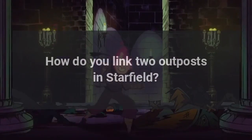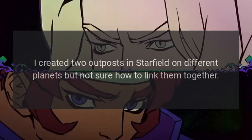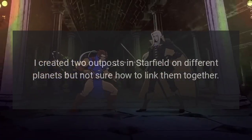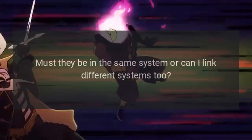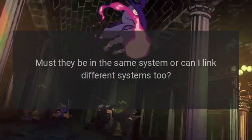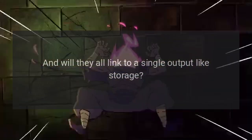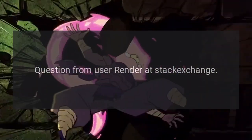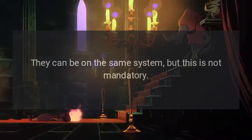How do you link two outposts in Starfield? I created two outposts on different planets but I'm not sure how to link them together. Must they be in the same system, or can you link different systems too? And will they all link to a single output like storage? Question from user Render at Stack Exchange.